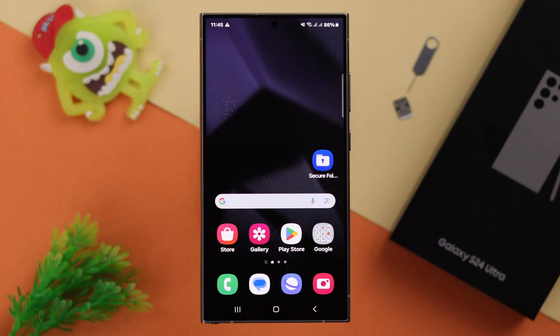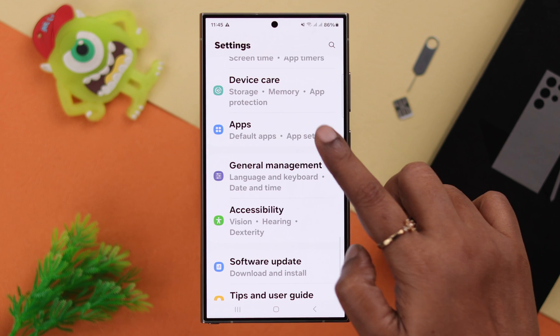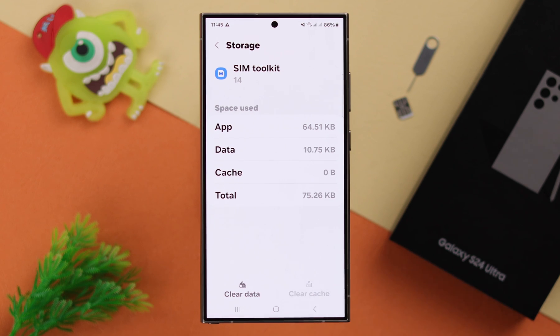There's a trick that a lot of users have found helpful. From Settings, go to Apps and search for SIM Toolkit. Enter Storage and just go ahead and clear the cache for the SIM that's troubling you.